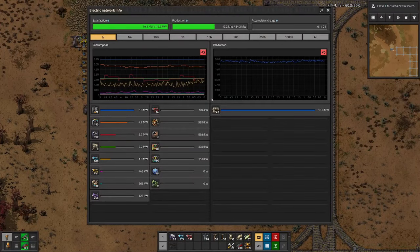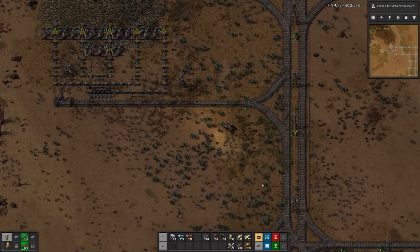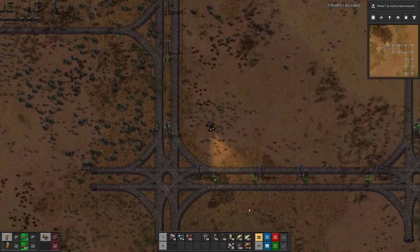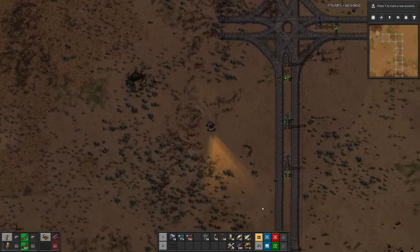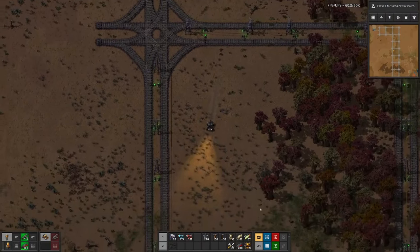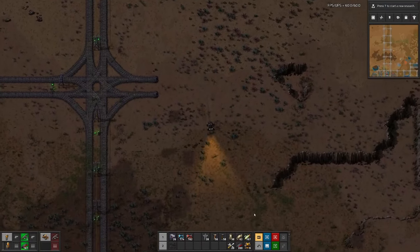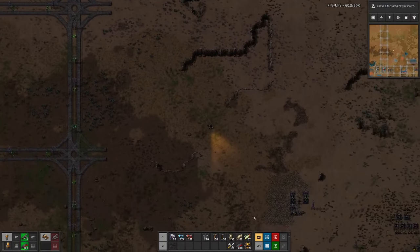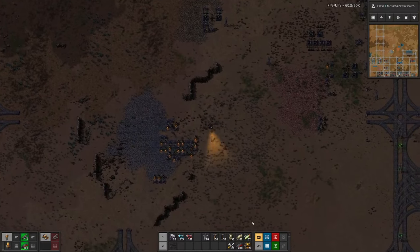Speaking of power — currently we are looking good, but once we hook up more things to the network, that will probably not be enough. So that's probably something we have to consider at some point. But now let's drive down and figure out how and where we can place our stone smelting array.